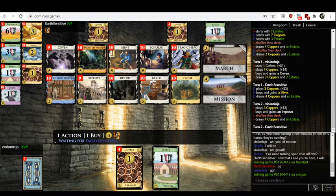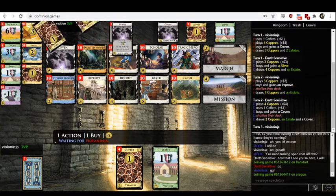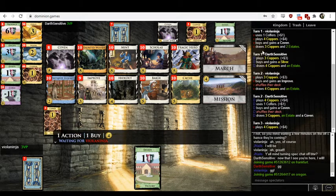I don't love the Coven open that much — with the hideouts, you ought to be trashing your estates. Six curses are going to be given out just by the hideouts whether you play Coven or not, so Coven is at most ditching out four curses. I think you could live with skipping Coven, eating the curses, and trashing them again with hideouts. I like hideout-improve because you have the potential to upgrade that hideout into a five-cost card and then replace it with another hideout later.